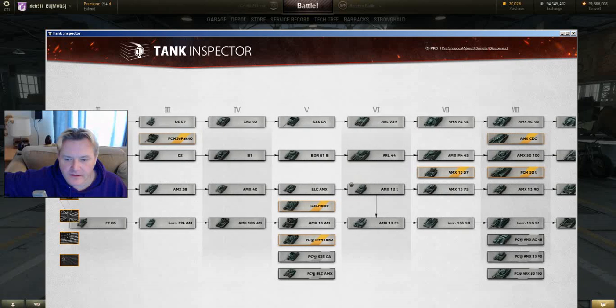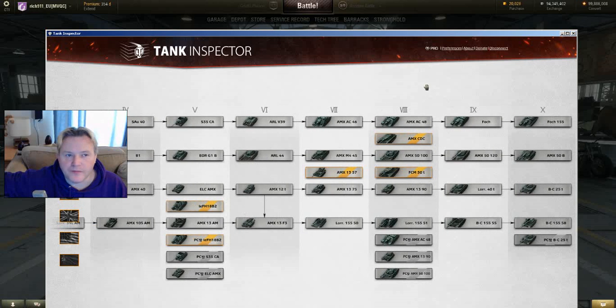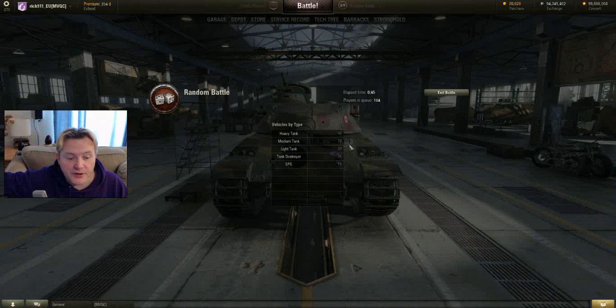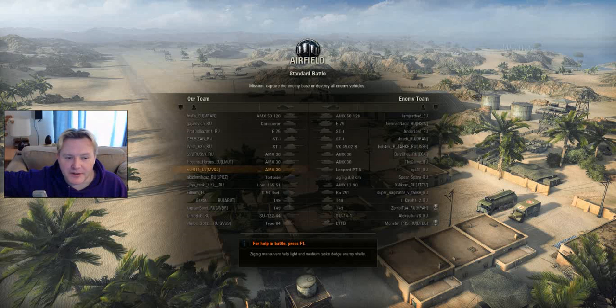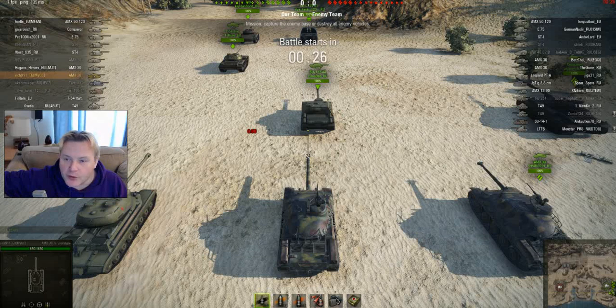Checking the French line in Tank Inspector — it's not there yet, but it's probably not long until it arrives. Let's see how long it takes to get into a battle. Last battle was Siegfried Line, hopefully this one will be Overlord. It's an airfield. I want to show you looking around and being useful on Overlord — I've been on it once so far. It's a very nice, interesting map with long ranges, but pockets of close-up areas, so you move through sequential areas from one mini-battle to another.